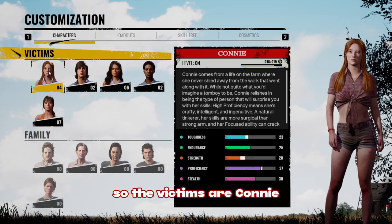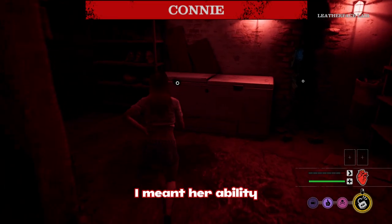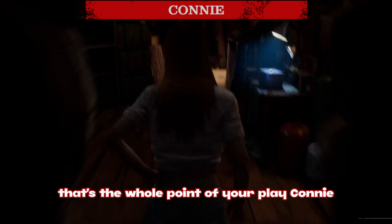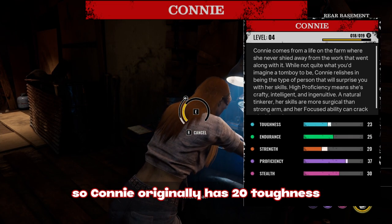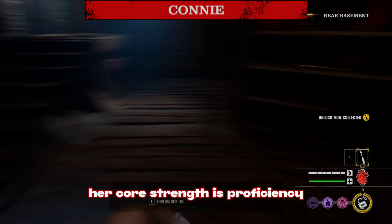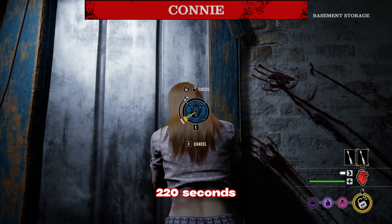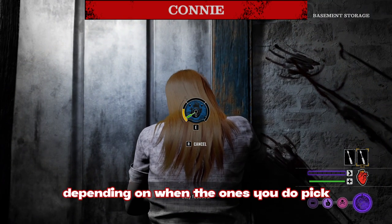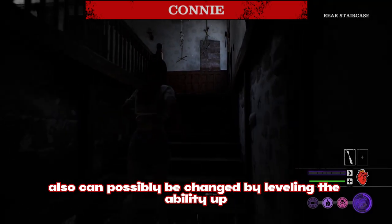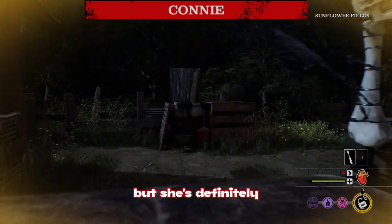The victims are Connie, Leland, Anna, Sonny, and Julie. Starting with Connie — she's most known for her ability to do things fast. Connie originally has 20 toughness, 25 endurance, 15 strength, 35 proficiency, and 30 stealth. Her core strength is proficiency because she's really good at lockpicking, which ties directly into her ability. Her ability has a cooldown of about 220 seconds, which can be changed when you level it up, and the ability itself lasts around 15 to 20 seconds. She's definitely about an 8.5 out of 10.